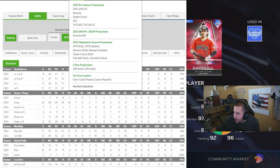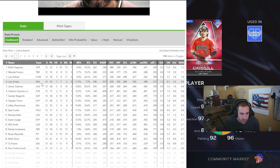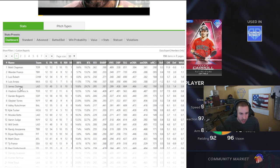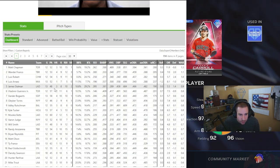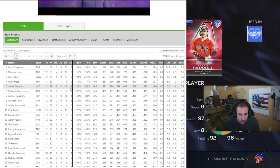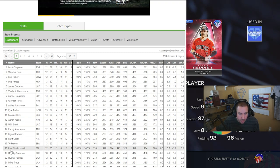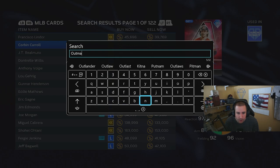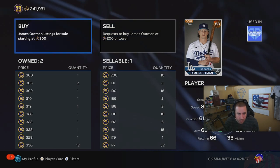Let's go back to the FanGraphs batting leaders and look at more guys. Another one I like that I think people have noticed is James Outman: 13 games played, three home runs, eight runs, 10 RBIs, two stolen bases, walk percentage 18, K% 29 — he does strike out quite a bit — 280/289 average. But still really good — three home runs. He's only a 68 overall so he has a lot of potential to go up.